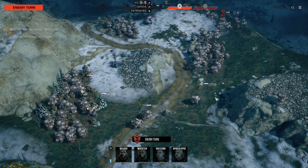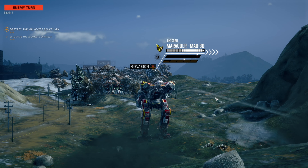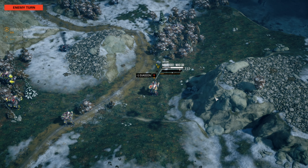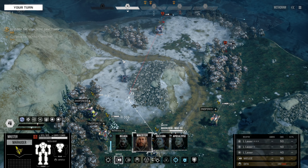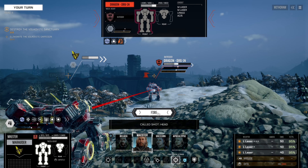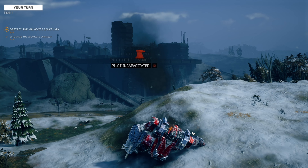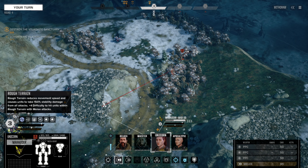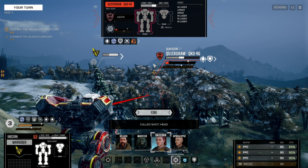A dragon! And a Quickdraw — I have good memories of Quickdraws. Dragon friend, to the face I say. Enemy mech destroyed. This whole shooting their face clean off is a much faster way of killing these enemies. I should just keep doing that.